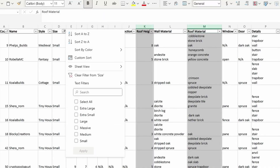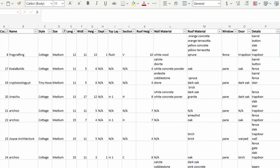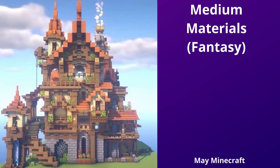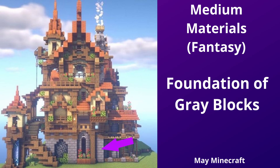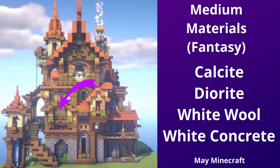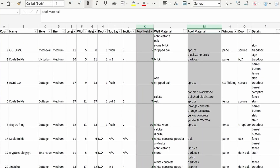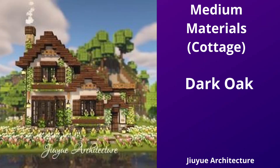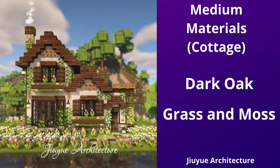Medium has 16 cottages out of the 37 examples, and another 15 being medieval and fantasy — we'll use those styles as our basis. Cottage styles tend to use 1 to 2 materials for walls, with stripped and planked oak and birch being most common. Medieval and fantasy follow a similar pattern to small builds, incorporating a foundational section of gray blocks like cobblestone, stone, and andesite, and lighter blocks for the upper sections like calcite, diorite, white wool, and both powdered and regular white concrete. Size medium roofs for cottages average 6 blocks high with 1 to 2 materials. Dark oak is a common choice, as well as grass blocks, moss, and even amethyst.